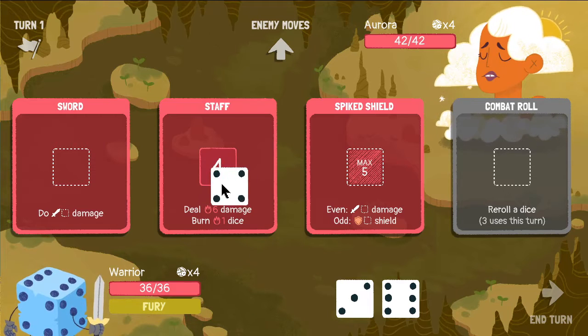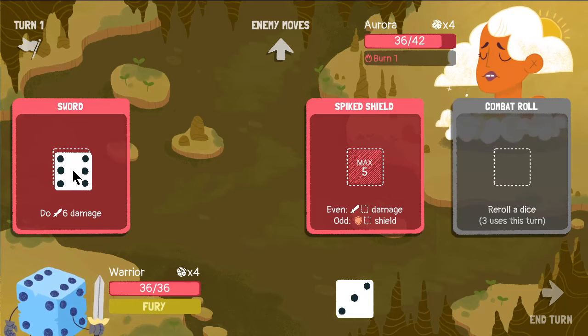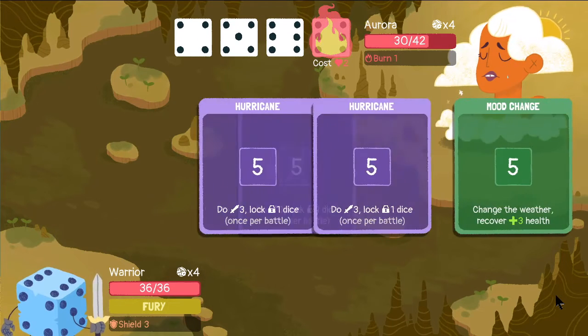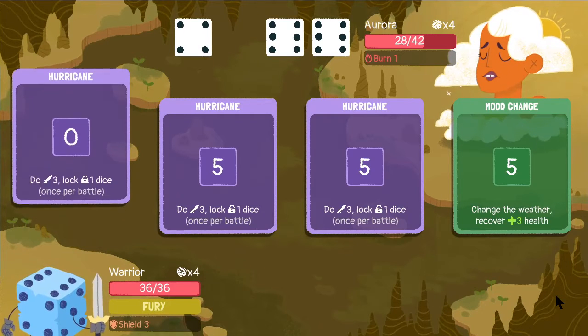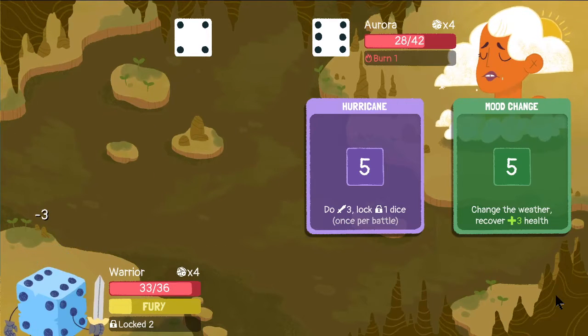This is actually almost a perfect roll as we could have asked for. Let's do that, and let's go ahead and take the three armor. Decent damage. So she can freeze, right? She locks our dice. That's unfortunate — she's going to lock three of our dice for the battle.